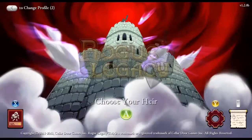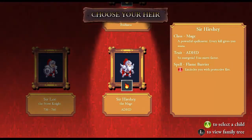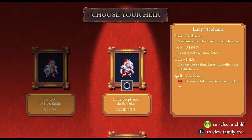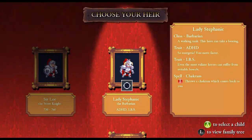So we've died as the basic character — done absolutely nothing, but we got a little bit of gold. Now we get to pick one of his descendants. We have Sir Hershey, like the chocolate; Sir Skunky; and Lady Stephanie McMahon. She's a barbarian. They all have different classes — these two are mages. She's got ADHD so she moves faster. IBS — she just farts now and then. That's just an aesthetic that doesn't actually have any influence on the game.